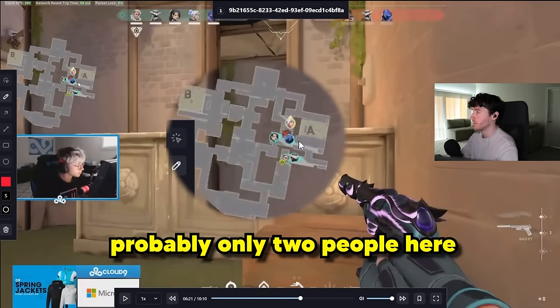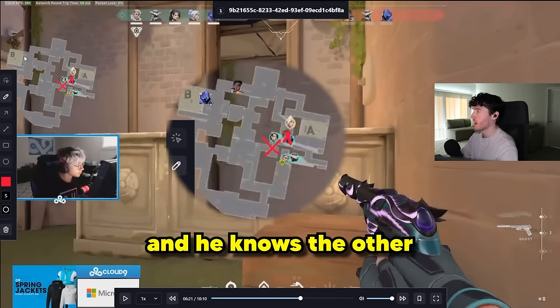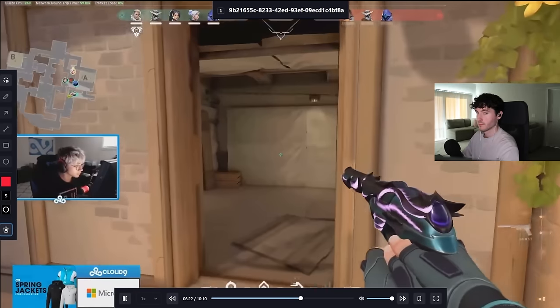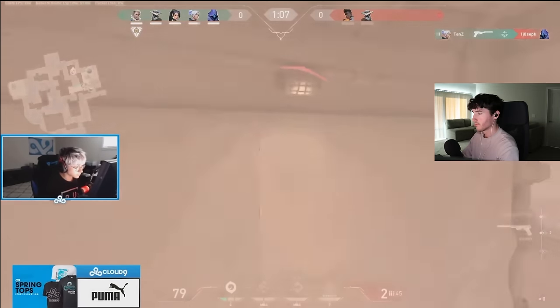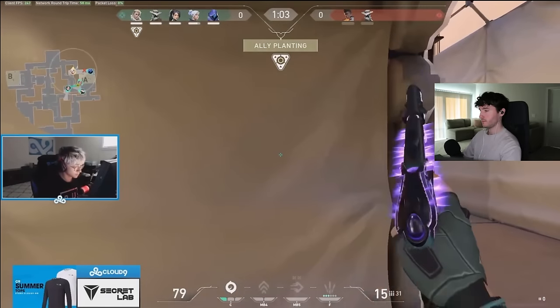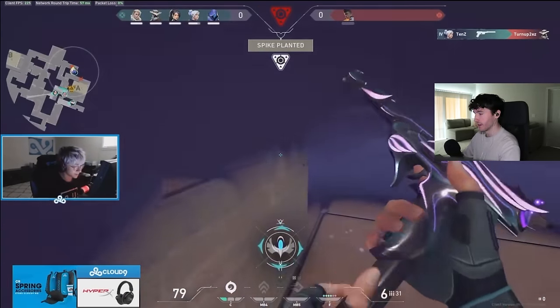More than likely there's probably only two people here. So he killed Breach and Jett in Cat and Tree. And he knows the other three people are going to be rotating from B. He's letting his team take site, assuming that there's not one on site, and he's just going to catch off the rotations here. He got Omen — the other two are rotating. Oh my God, old Jett dash. Giga Chad, just pushing it anyway.